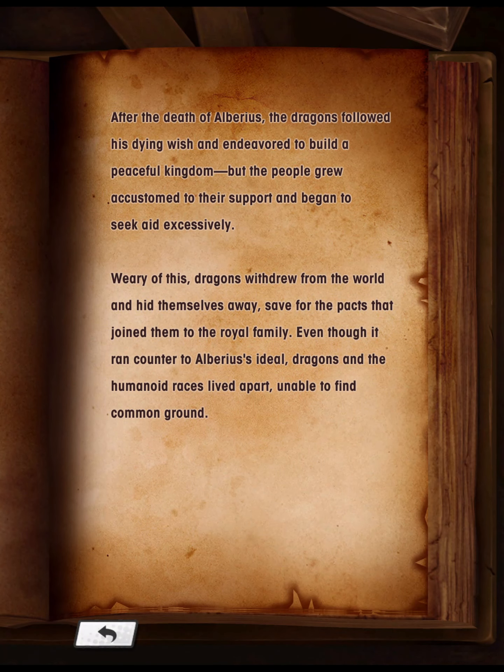Dragon Blood Kingdom: After the death of Alberius, the dragons followed his dying wish and endeavored to build a peaceful kingdom. But the people grew accustomed to their support and began to seek aid excessively. Wary of this, dragons withdrew from the world and hid themselves away, save for the pacts that joined them to the royal family. Even though it ran counter to Alberius' ideal, dragons and the humanoid races lived apart, unable to find common ground.